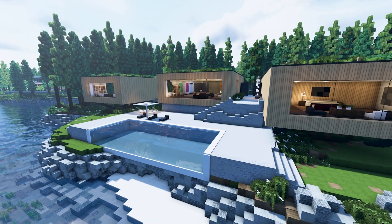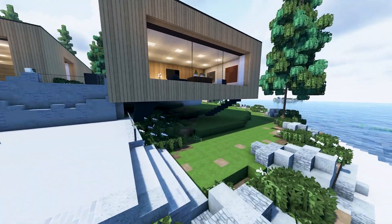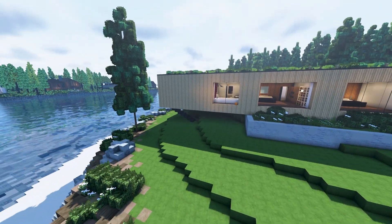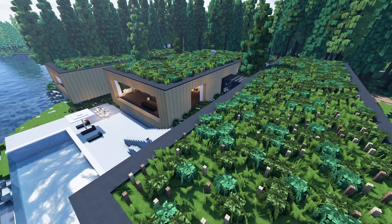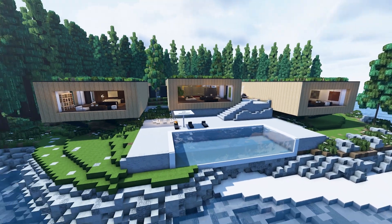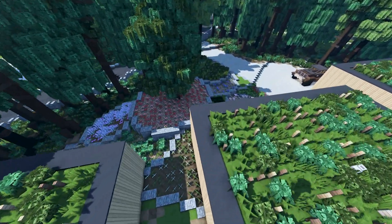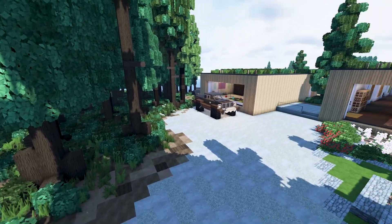We've got a nice little pool out here. Normally I do the backyard first but since you guys have already seen it from the thumbnail, let's do this now. We've got nice structural beams and a little area underneath, and up here there's greenery on the roof — you saw that in the thumbnail — which I think is pretty cool.